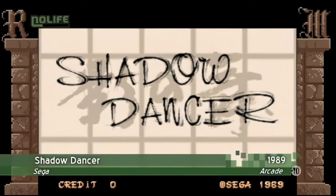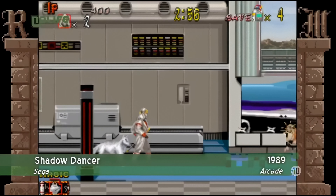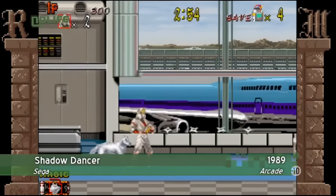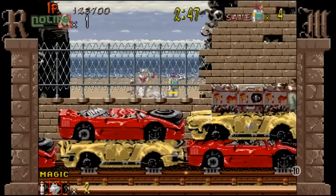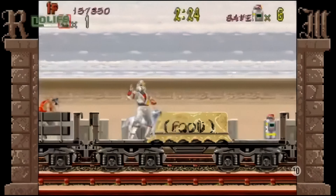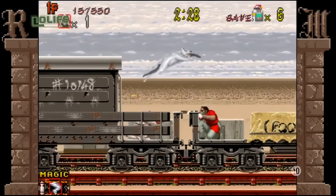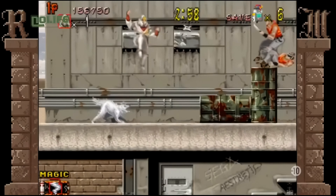La suite de Shinobi sort en 1989 et porte le nom Shadow Dancer. On y incarne cette fois-ci Hayate Musashi, le fils de Joe, aux prises avec une nouvelle organisation terroriste. Il ne s'agit plus de sauver des otages, mais de désamorcer des bombes. Hayate a également accès à des magies différentes selon le niveau. Mais la principale nouveauté de Shadow Dancer est la présence du chien Yamato, que le joueur pourra envoyer pour immobiliser les ennemis — un compagnon canin tellement cool qu'on ne peut que regretter de ne pas l'avoir retrouvé par la suite. En 1991, Shadow Dancer sortira également sur Mega Drive avec le sous-titre The Secret of Shinobi. Si l'on retrouve les bases du gameplay, il s'agit d'un jeu totalement différent.